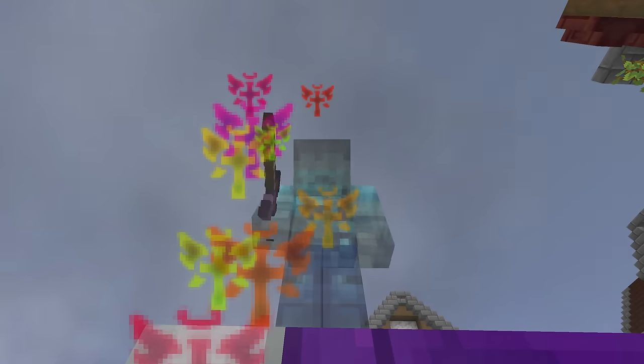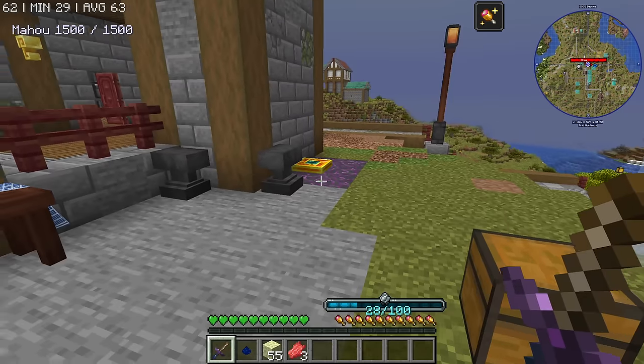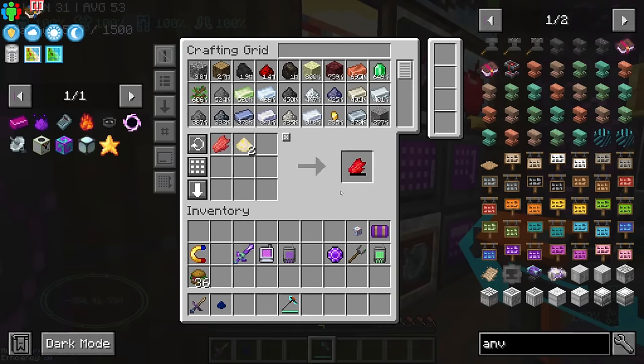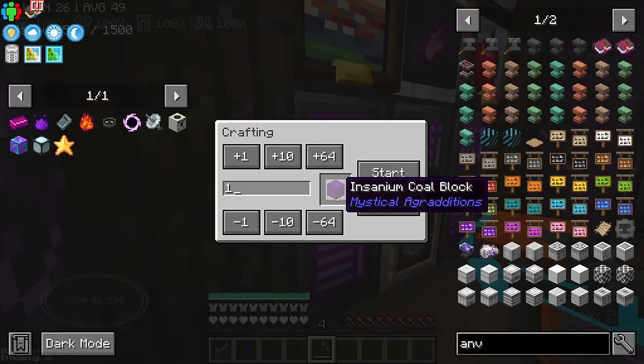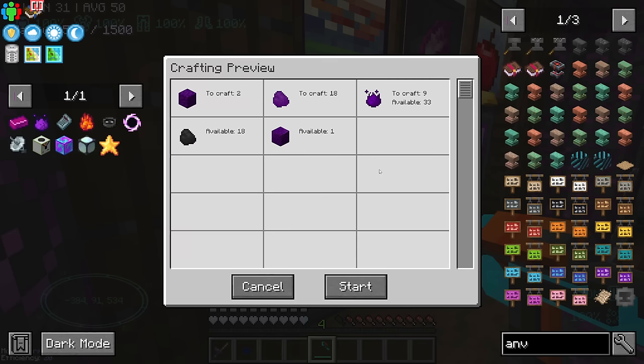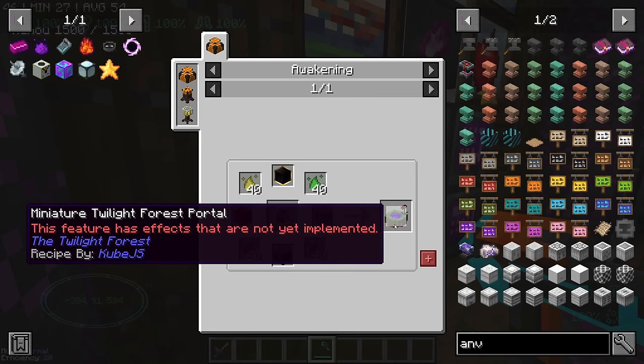I guess we don't have to do all the sacrifices today. I was a bit bored, so I tried using an anvil — it takes more time. This amazing experience is going to provide us with rejuvenating flesh. You might also remember that we need two blocks of Insanium coal. We have 36 blocks left, that's good. The only thing we're missing for the Philosopher fuel is the miniature Twilight Forest portal.